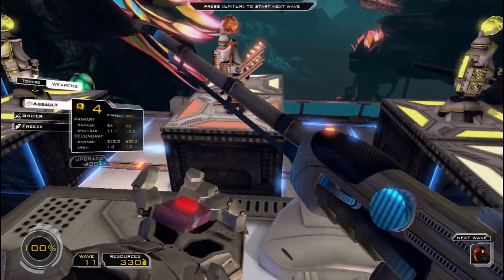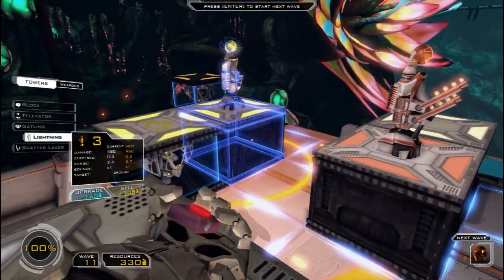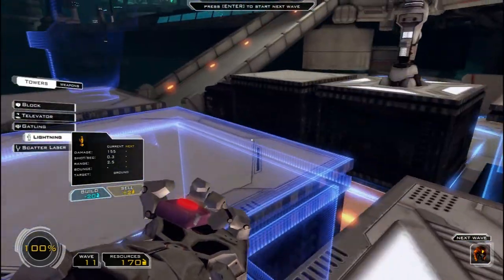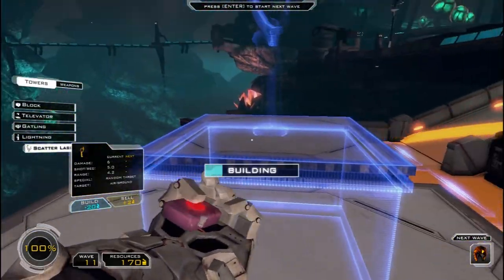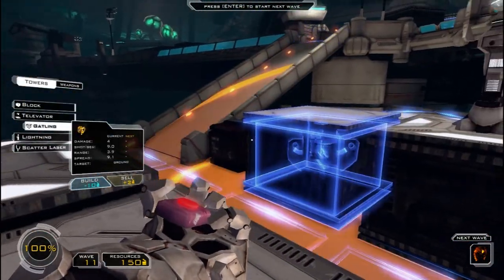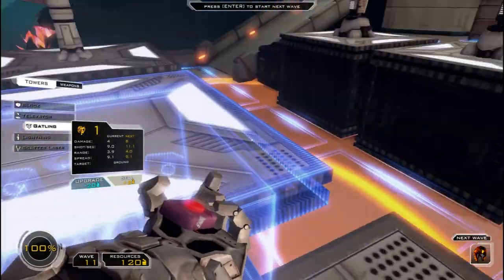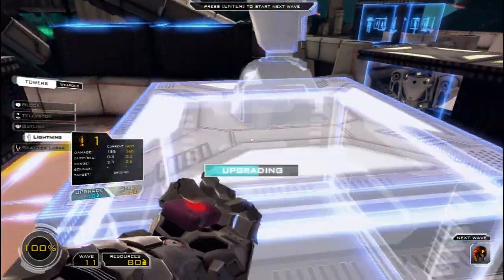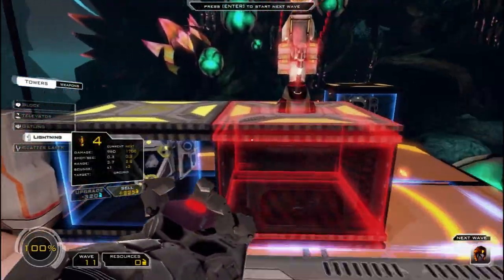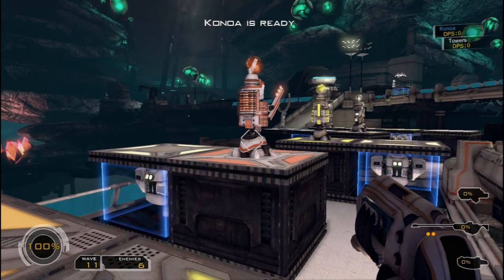Next wave is our regular walkers again. I'll upgrade one and build some new towers, even though it's not really necessary. I'll show you the scatter - this one also attacks air units, even though I don't think there are air units in this level yet. I have a bit more defense here. This first area is pretty much the point where everyone dies, and this is pretty much how I play every level.